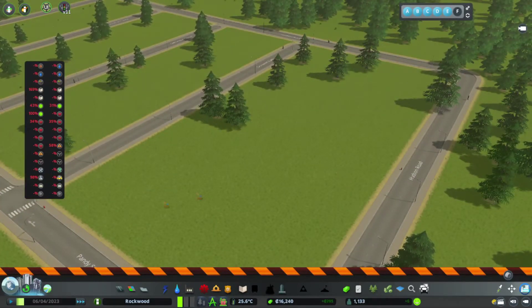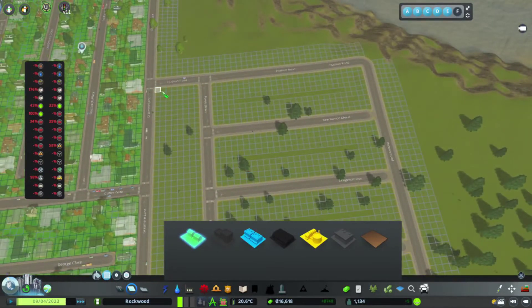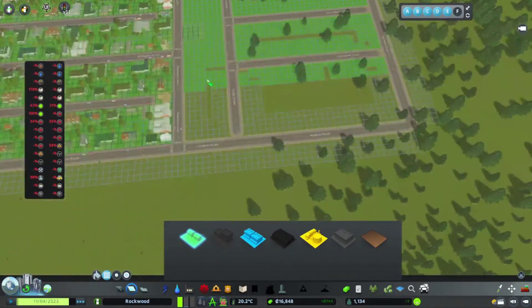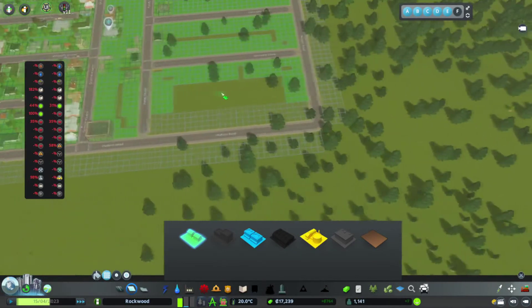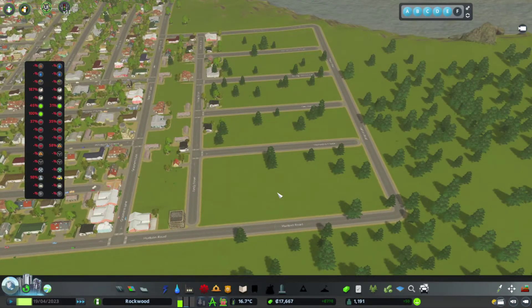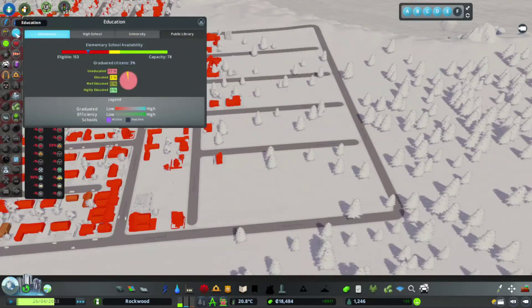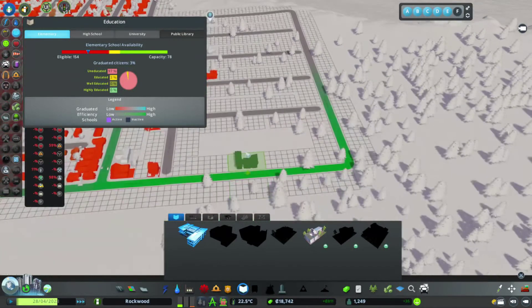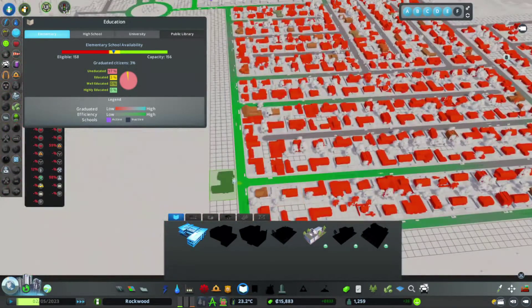Let's do some zoning on this bit here. We are a worthy village - we get emergency services which is fantastic, and we get some policies. Police station, fire station, okay fantastic. We are building very quickly. I just want to check over here - that's what I thought, there's no actual water up that top section. So we're going to give it some water and then a fire station and a police station.